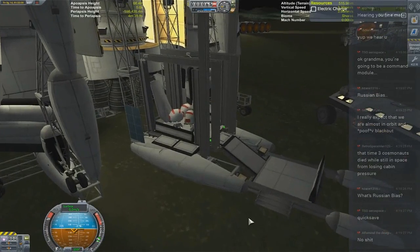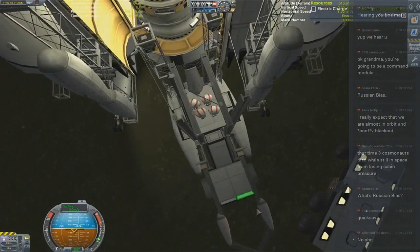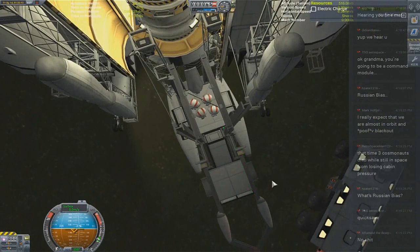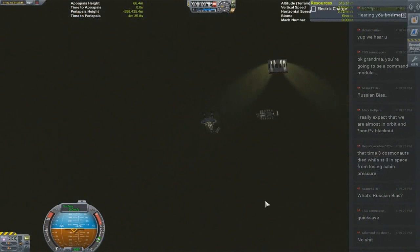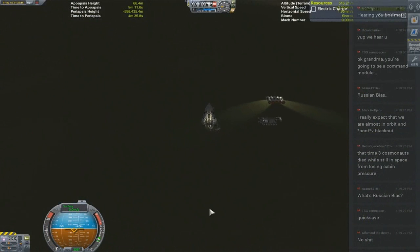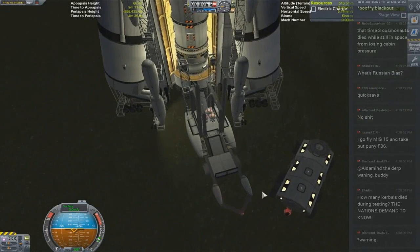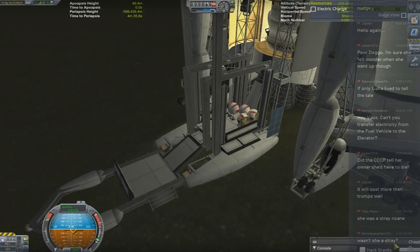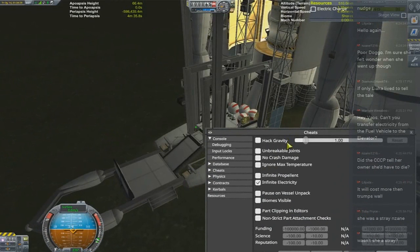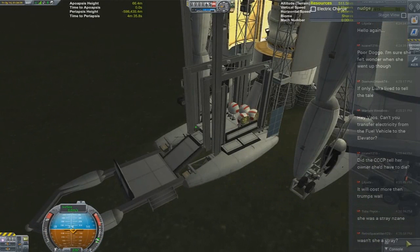Not only that, but guess what just happened — the ladder doesn't have any electricity. Just open up the control... not only that, but the ladder is sliding away again. You see this? Actually, my stream is behind. We are going to test this out — make sure somebody reminds me to turn this off once it's done because I don't want that on during launch.